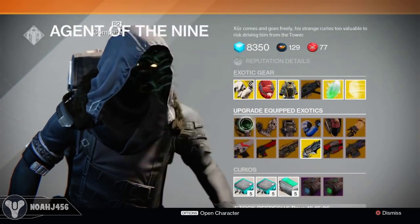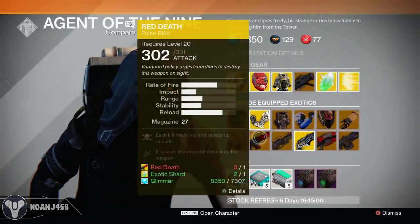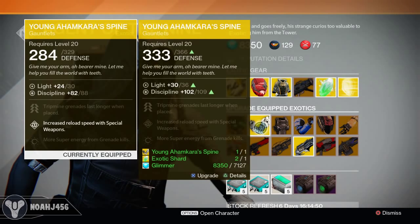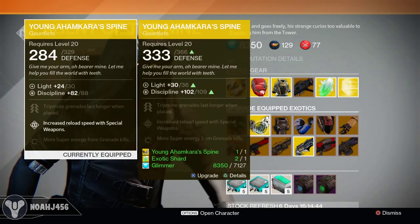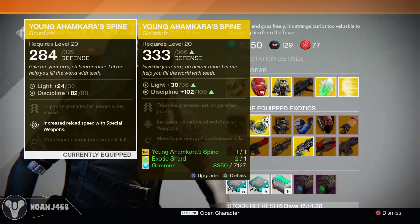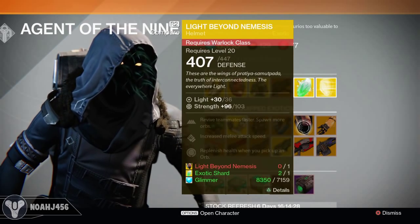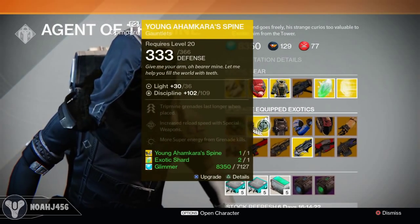You can also equip some different things like exotic armor. I won't actually be upgrading this one, but I wanted to show you. As you can see, this piece gives me 30 light right off the bat. If you're worried about losing levels when upgrading — this Young Ahamkara's Spine, even if it was fully upgraded to light level 30, it's going to give you light level 30 right off the bat. So you don't lose any levels by upgrading your exotic equipment. Same thing with a warlock helmet — it gives you that light level 30 right back and lets you upgrade all the way up to 36.